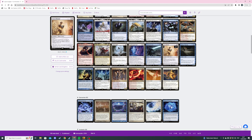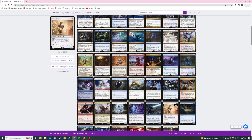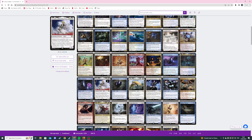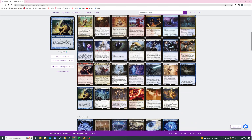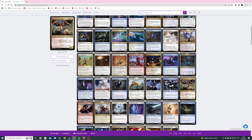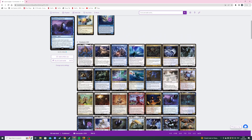Now that I've finished the decklist I realized I actually have quite a lot of ETB effects. It's not a huge amount but it's enough to make me think. Counting quickly... I have about 12 ETB effects in the decklist. I'll play-test this deck as soon as I have it and after playing it I'll decide whether to keep Strict Proctor.